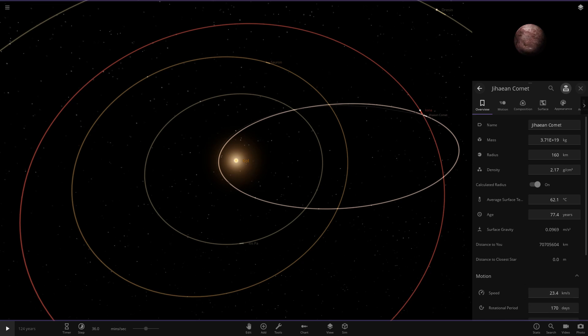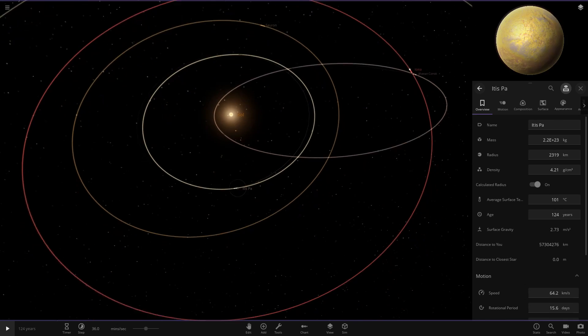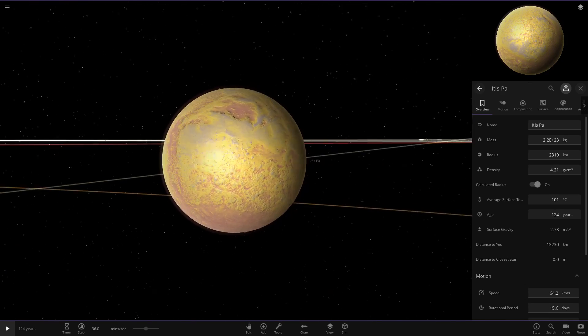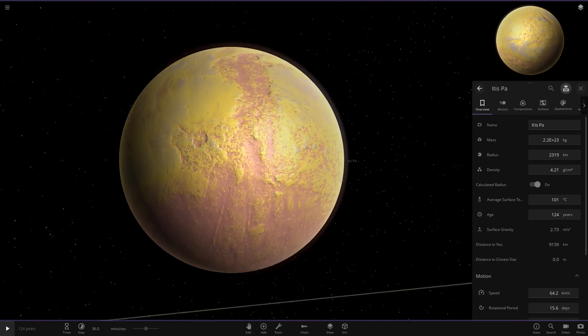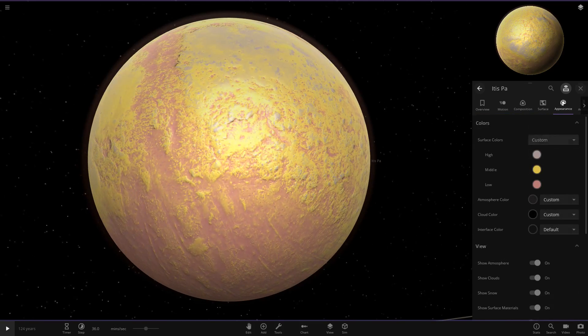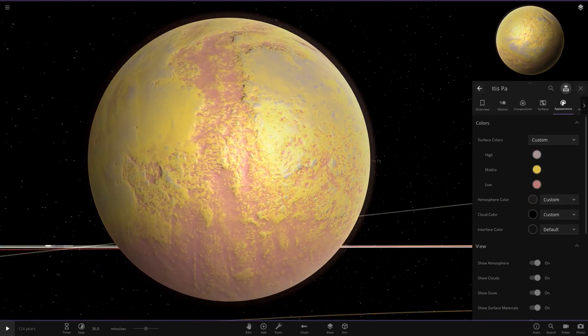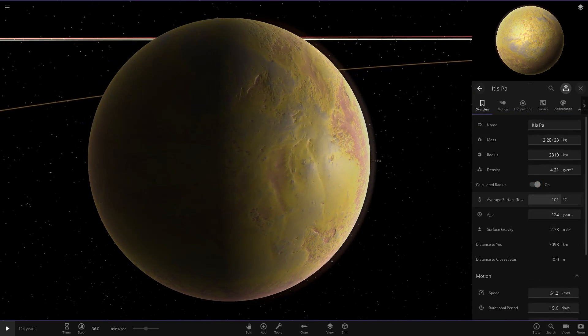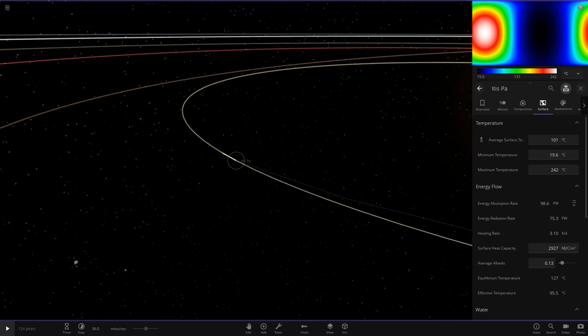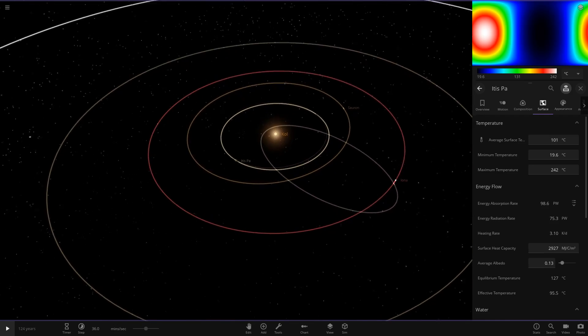First up we have a comet — a little comet orbit that gets quite close to the star and then goes back out. So that's the closest object, but the closest consistent object is the first planet. It's got mainly a yellowish surface with a pinkish secondary colour — quite an interesting mix. Temperature is 101 degrees, pretty warm.